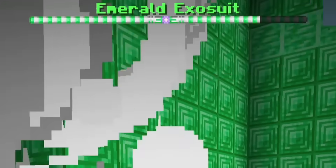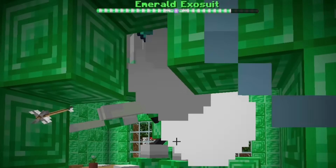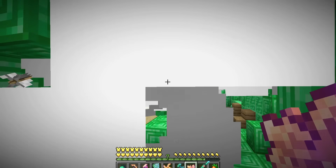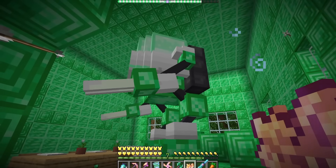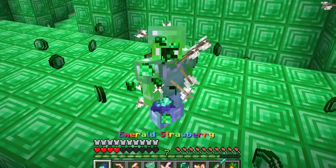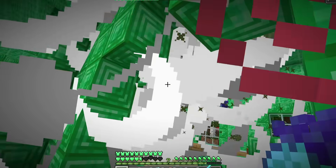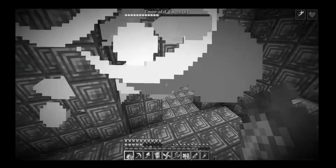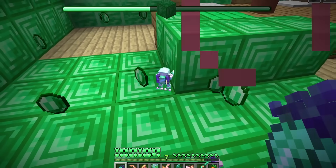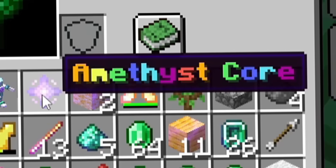Emerald exosuit? What's in here? What in the world is that thing — it's firing bullets at me non-stop, like a huge freaking robot! I think I have to kill this guy. Quick — strawberry powers, commence! Take my strawberries, you stupid thing! It kills them pretty easily but I have to make sure I don't get hit. Got him — he's dead!